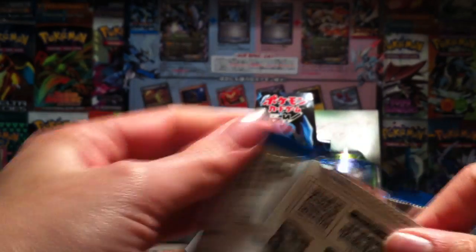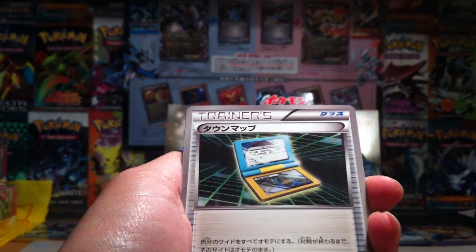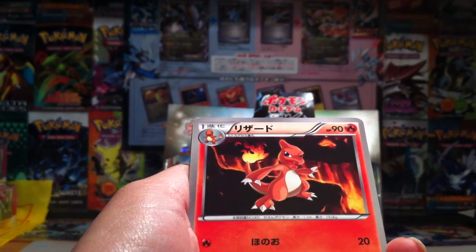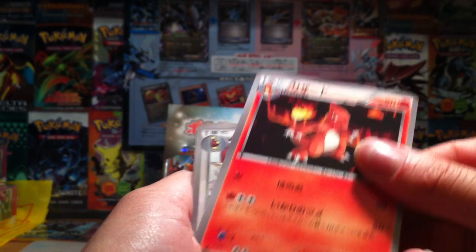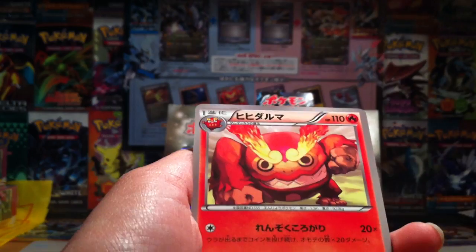Hoping to get that Charizard holo so I don't have to try and find it, because I'm sure it'll be ridiculously overpriced. We've got Town Map. That's my call to dinner but don't worry. Charmeleon, Lopunny, Spoink, and a Darmanitan.